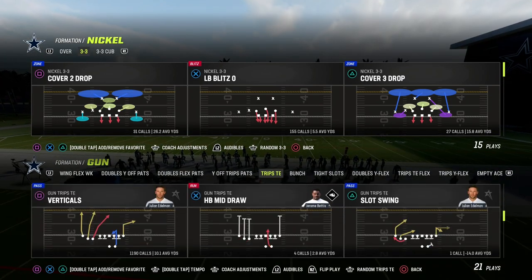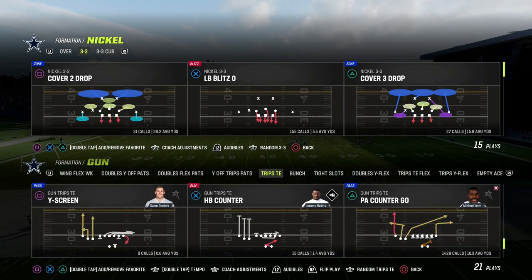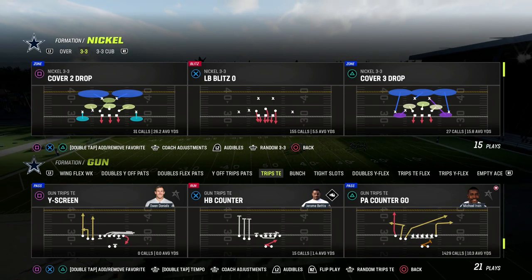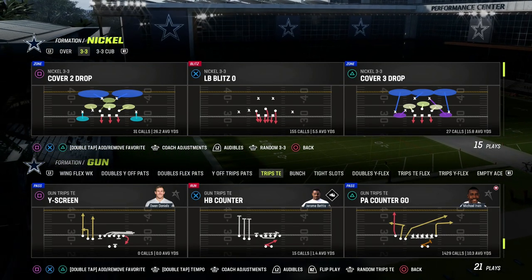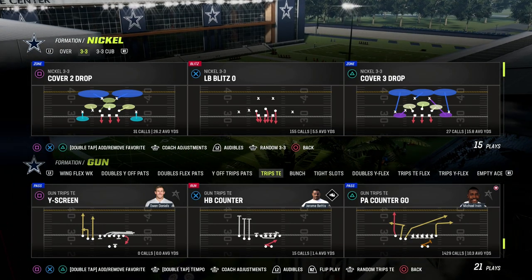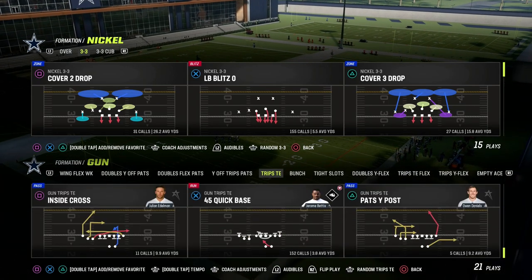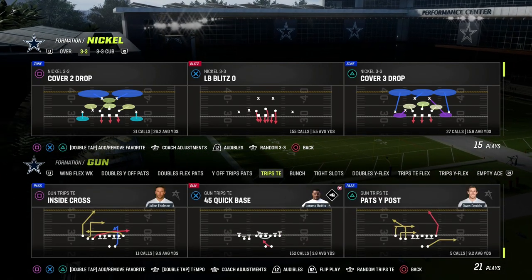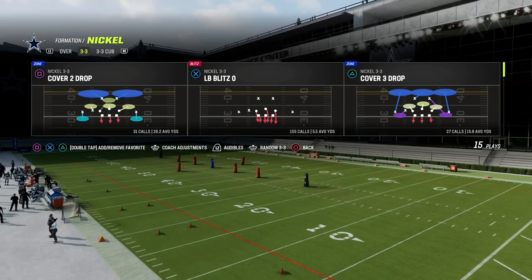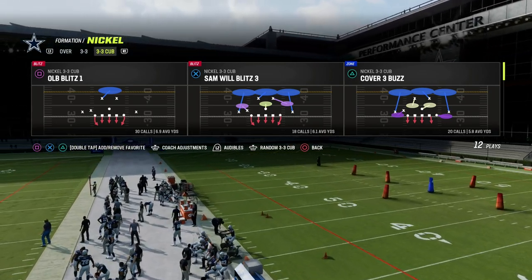I wanted to go over run defense because of the Quad Father, because of King Henry — people are running the ball. How do you stop the run? The answer varies formation to formation. It depends on the blocking scheme. I feel like Trips Tied In gives us the best example of multiple different blocking formulas from shotgun. We'll get into some under center stuff as well. But here's the best way to stop it, and this has been the best way since Madden 20 when the run was overpowered.